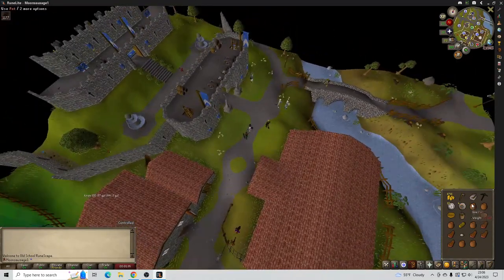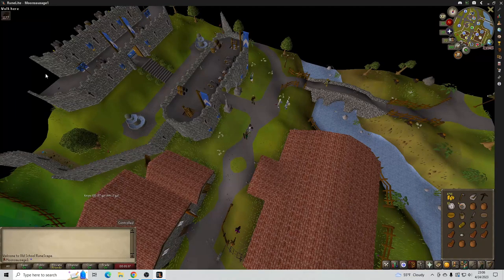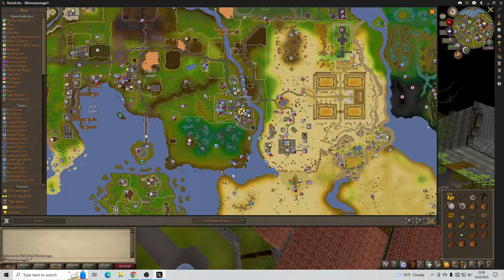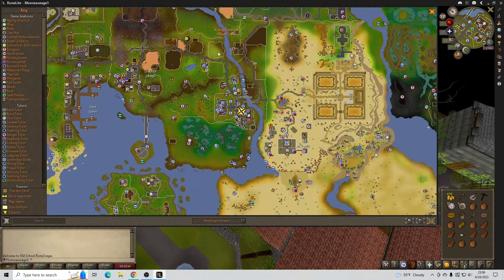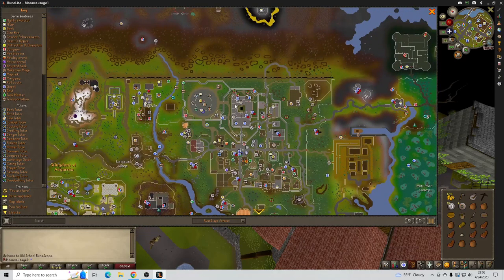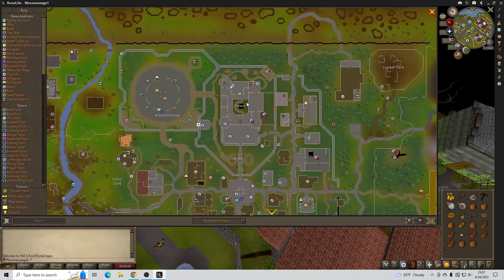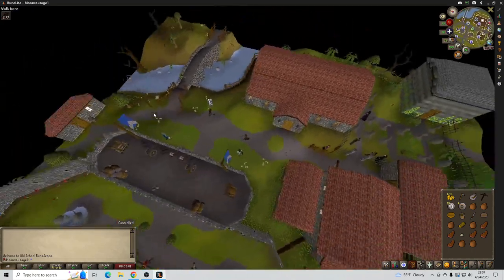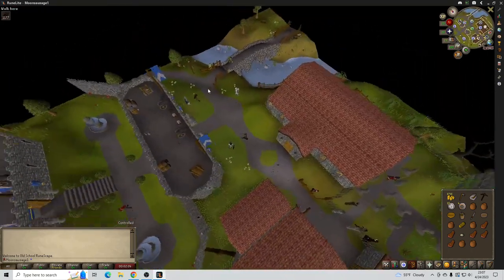These pots and the bowl can be found in the kitchen of Lumbridge Castle. If you're looking for a pie dish, there's a free one in Varrock Castle — you basically just walk around to the back to the cooking area, one of the rooms back there, and you'll find the pie dish.